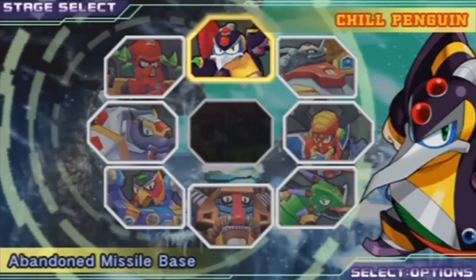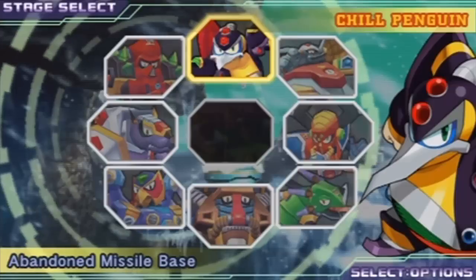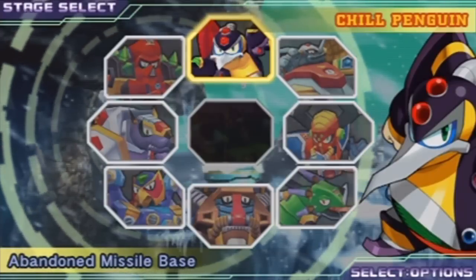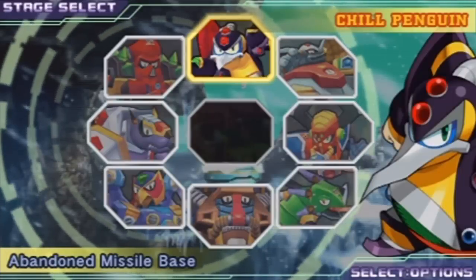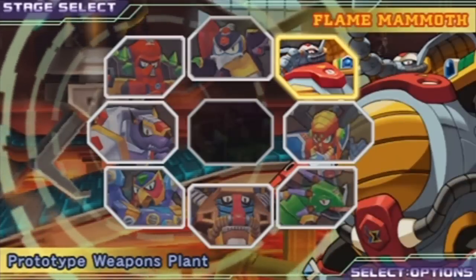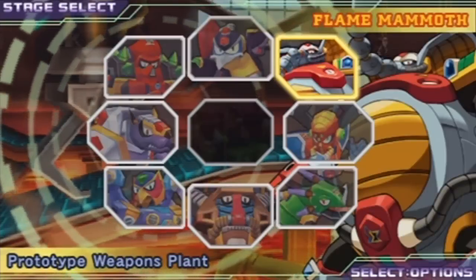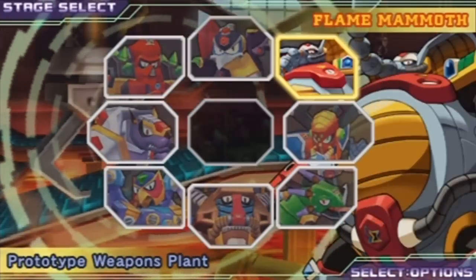And we're back. Like the original Mega Man X, the easiest stage to start off with and recommended is Chill Penguin. However, unlike the original Mega Man X game, you don't just get the boot upgrades anymore. If you want those, you need to go to Flame Mammoth Stage. Getting the upgrade from Flame Mammoth Stage is actually really easy, but I'm going to do Chill Penguin first because there are a few things.